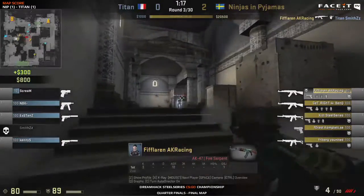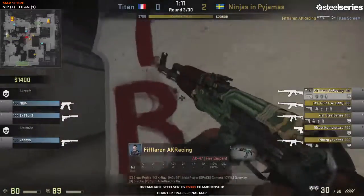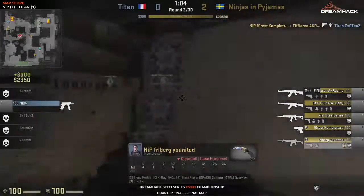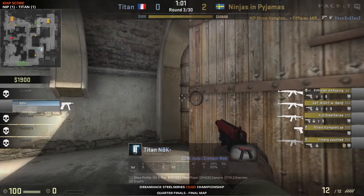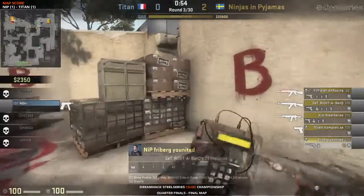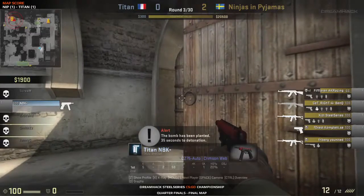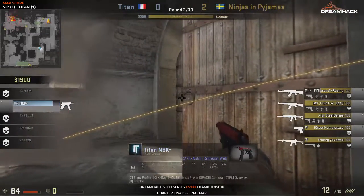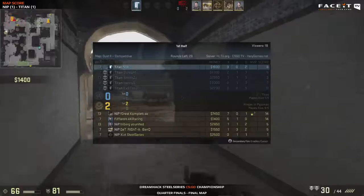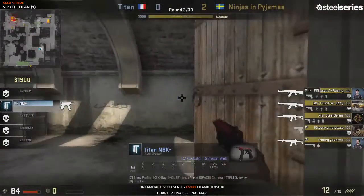A bit of a firefight at lower tunnels — going into upper, the flash will dispatch of smiths, and Scream making it an open site. Forest picking up that P2000 to get himself a kill. It's a very standard anti-eco here by the T side — they're playing confident. MBK has the CZ, he knows the bomb's planted at B. He hasn't seen anyone go through long and has heard all the damage caused at the other site. Forest has seven kills to one death — he and fiflaren have really caused the damage in the past two rounds.